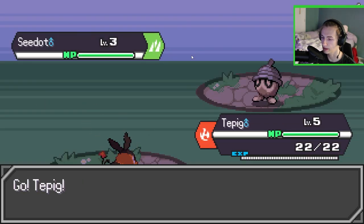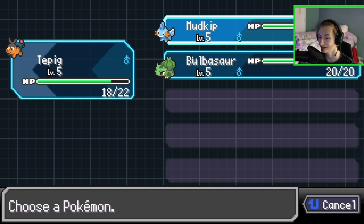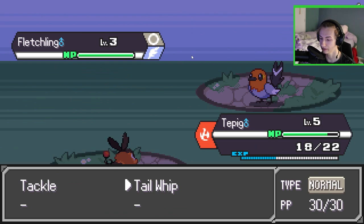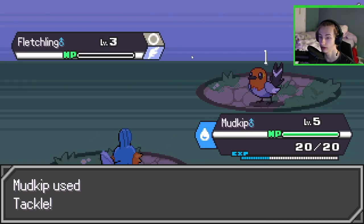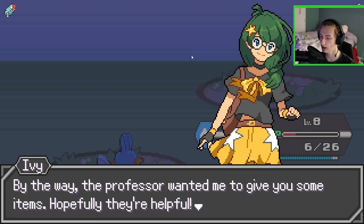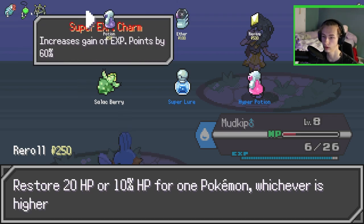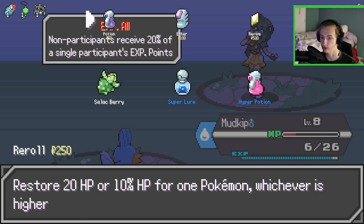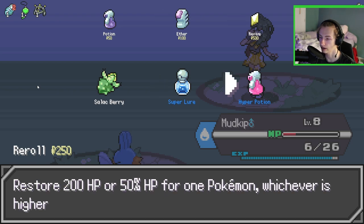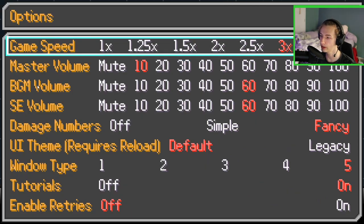I don't necessarily need the heals at this moment — I'll go ahead and pick up the Poké Balls. Going ahead and switching and attacking with Tackle. I'll pick up the Potion. I'm going to need it. I got a charm — EXP: all non-participants receive 20% — I'll take that. Going with a Hyper Potion here. Whismur coming up — going to change the game speed.